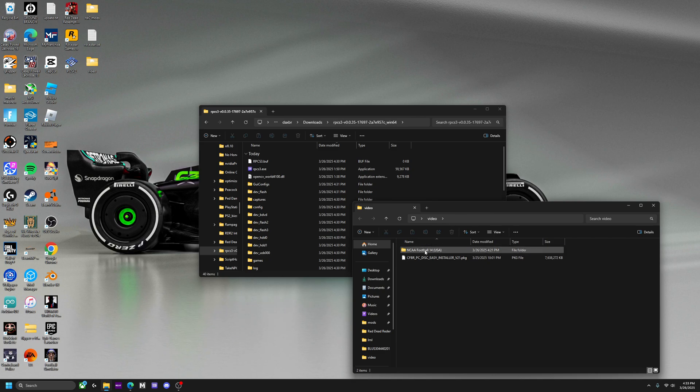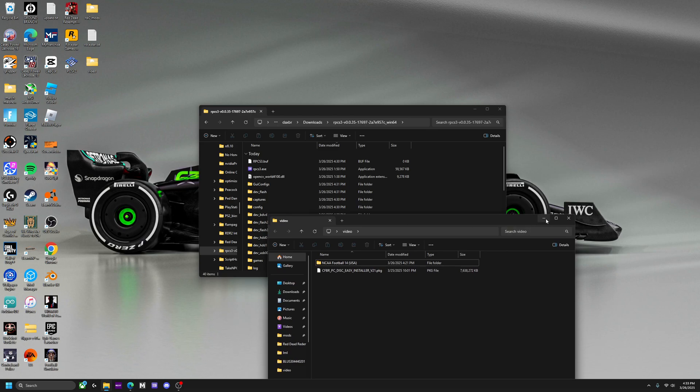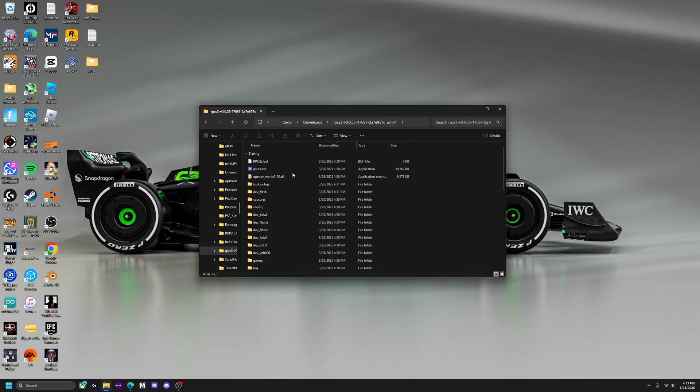Just name it something you'll remember, like 'revamped' or 'NCAA football.' This does remind me — I can't tell you where to get the NCAA football folder with the actual game in it, due to pirating. But just look up 'NCAA Football 14 download' and you'll probably get some stuff to come up. Back to the video — we're just gonna want to launch this.